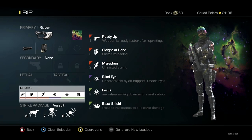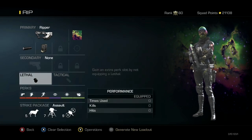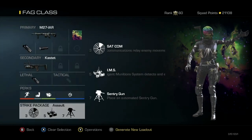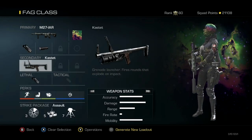My next one is the Ripper — the Rip Class. Got Ready Up, Sleight of Hand, Marathon, Blind Eye, Focus, and Blast Shield. The reason I like this class is because all my streaks I don't have to control — I got the dog, sentry, and vulture. They do all the work for me. Nice little class.